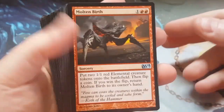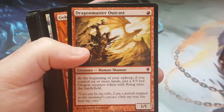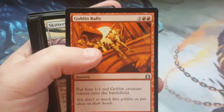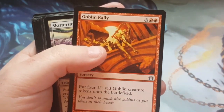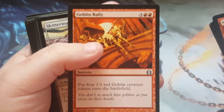So we went ahead and took out Molten Birth and the Felhide Spirit Binder — I wasn't a big fan of him to begin with. Dragon Master Outcast — sure he's useful for some things, but he was just too slow, he didn't really work as well. The Goblin Rally we took out because it was five mana — I kind of tried to get the actual total converted mana cost curve down a little bit for this one.